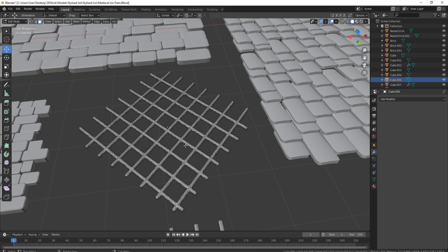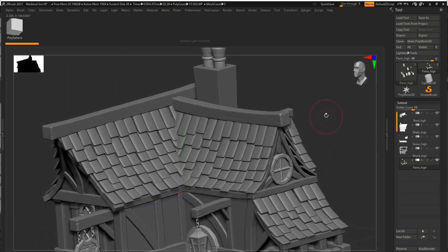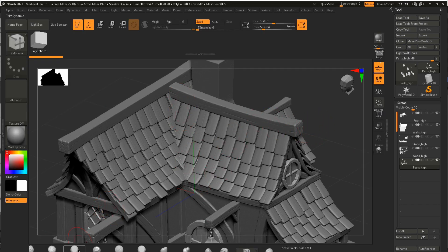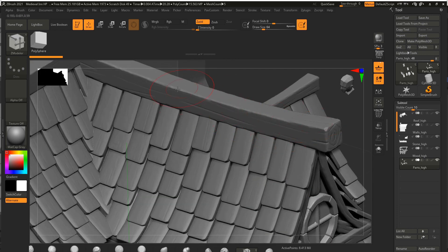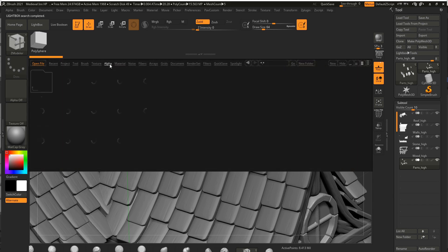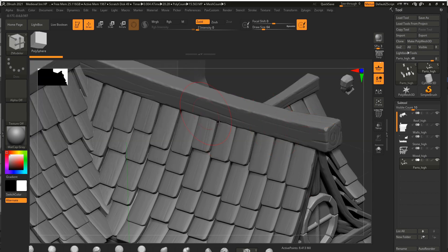Now let's head over to ZBrush to show you what I did with the sculpting. This was perhaps the longest process because one thing you need to get right is all of the wood. What I did was use mainly the trim dynamic to go along the sides of the wood, making sure they're nice and beat up. To make the ends of the wood, I used one of the Blizzard brushes — specifically something called the orb curve.